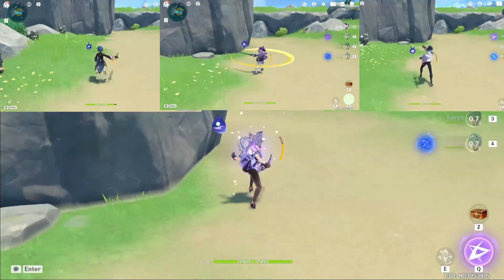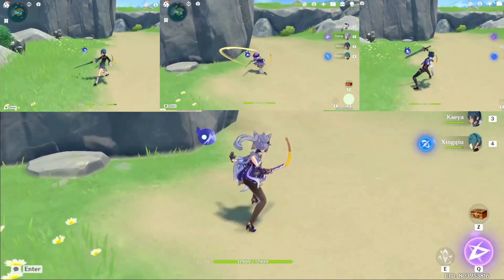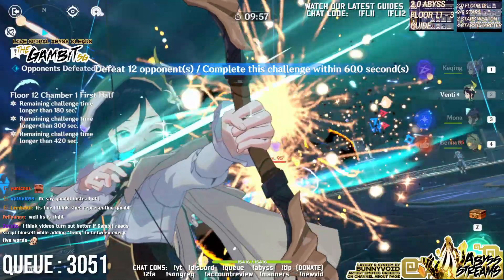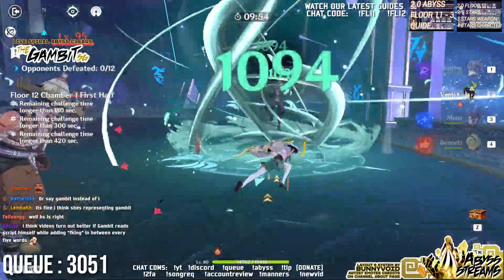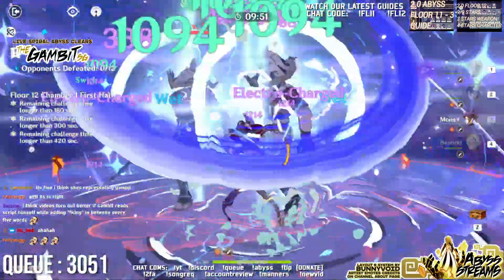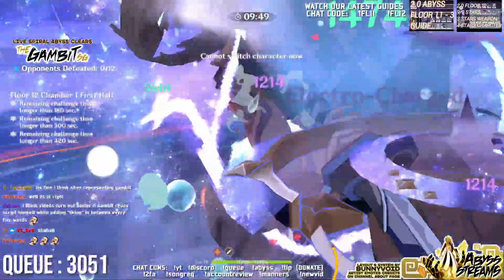For example, normal sword users have about 4 charge attacks compared to Keqing's 6 charge attacks before stamina runs out. For dealing with single targets, I suggest to use her charge attack more. And for dealing with multiple targets, I suggest to play with Quick Swap, Burst — Keqing.